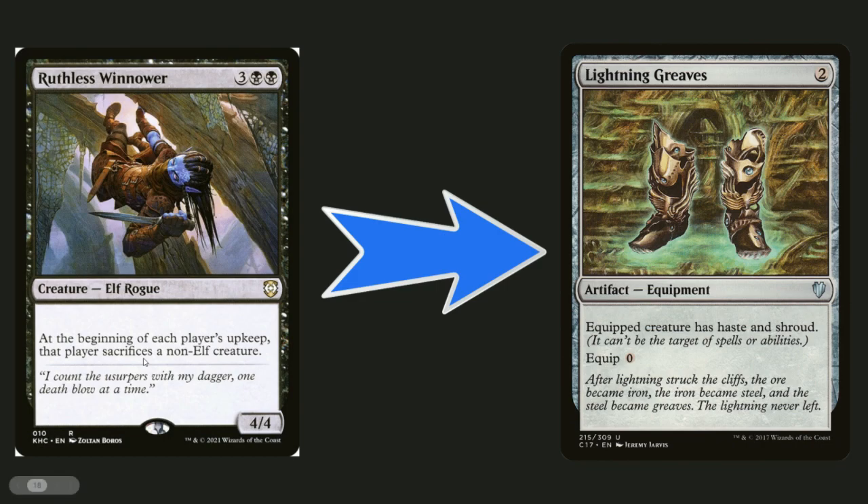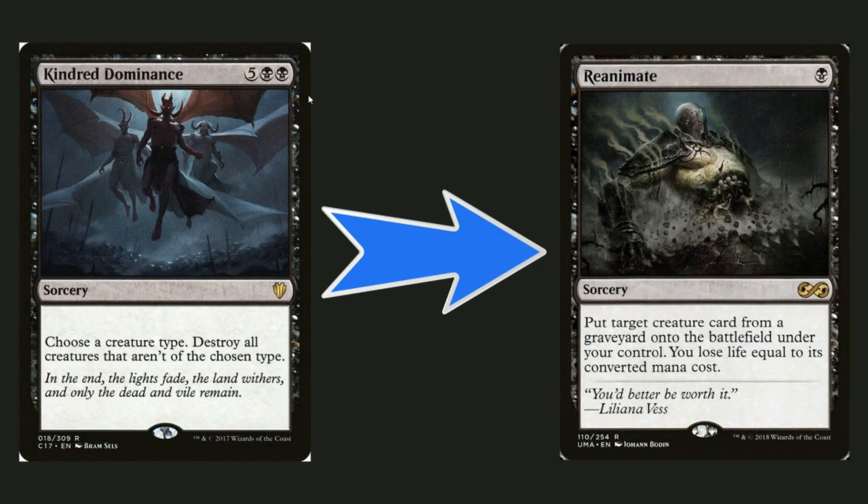Ruthless Winnower is a little too expensive at five mana for a 4/4 elf — each player sacrifices a non-elf creature at the beginning of each upkeep, but you're only getting rid of one creature per turn, which is really slow. I'd rather have Lightning Greaves, which gives haste and shroud. You can throw it on Lothrail to give it haste and shroud — it's a really good card and I don't know why I didn't have it before.